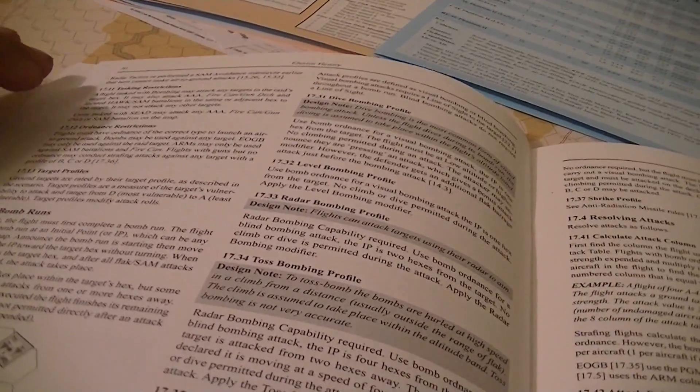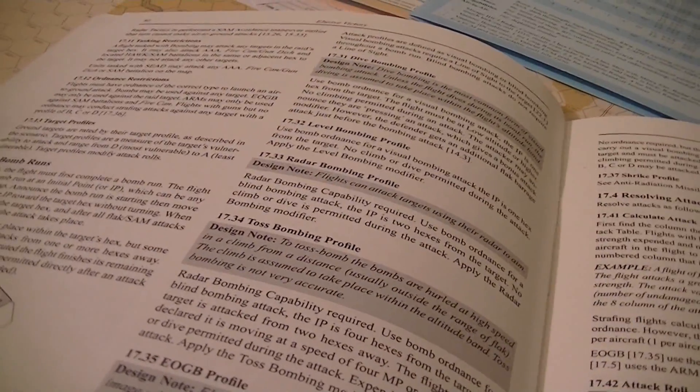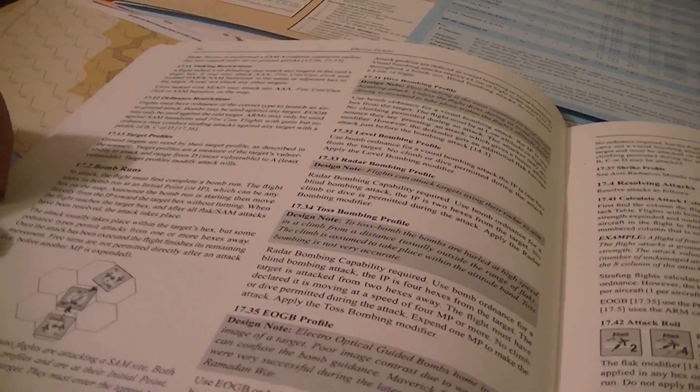The concept of a bomb run: in order to make an attack, the flight has to make a bomb run. It starts at an IP — an initial point — which can be any hex on the map. The bomb run is announced and you move from the IP towards the target hex without making any turns. When you reach the target hex, and after any flak and SAM fire you take, the attack takes place. The attack usually takes place in the target's hex, but some ordnance allows attacking from range. Once executed, the flight finishes whatever movement it has — it cannot make any free turns directly after the attack before another movement point is expended.